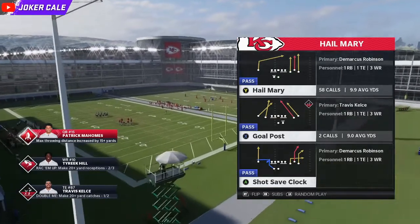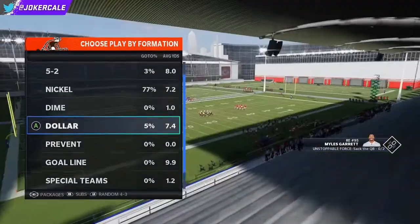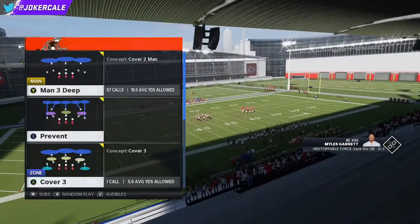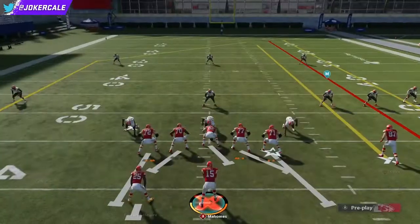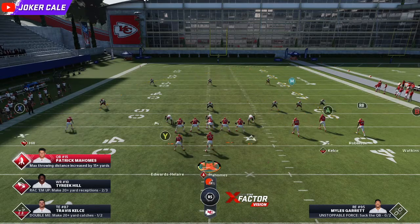It's just going to be Hail Mary — the one with the deep post. Make sure you select that one. You're going to want to pick that and then come out against prevent three man deep. You're going to want to run the post to the wide side, so you want the solo side to be by himself on the left. So you want to be on the left hash and you want the post to go to the right.